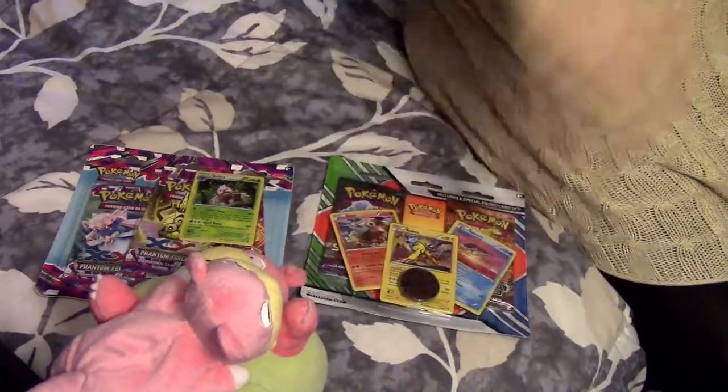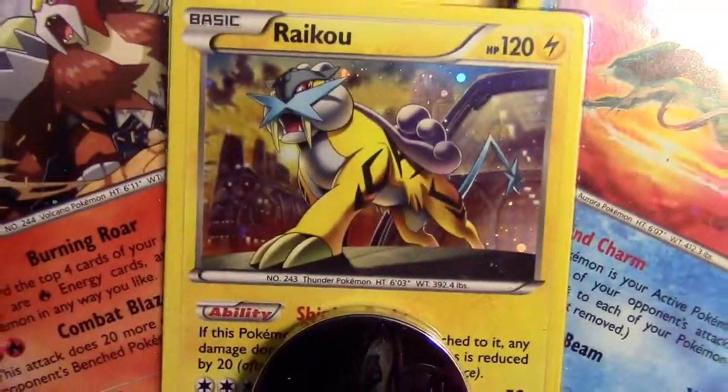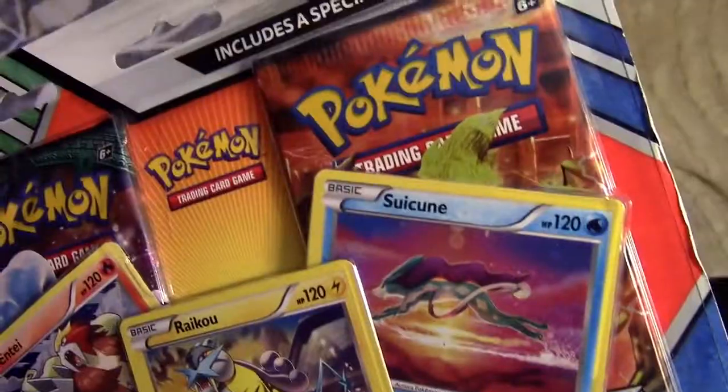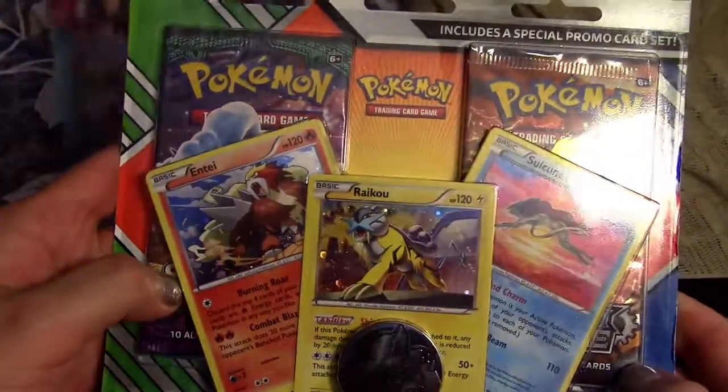Let me actually get a closer look at this bad boy I got from Pokemon Center. I'm missing Entei — or Raikou, you're missing Raikou, the middle one. So it comes with three promos, a coin, Zoroark. And two Blister Packs: Sun Moon Rising Guardians and Steam Siege.